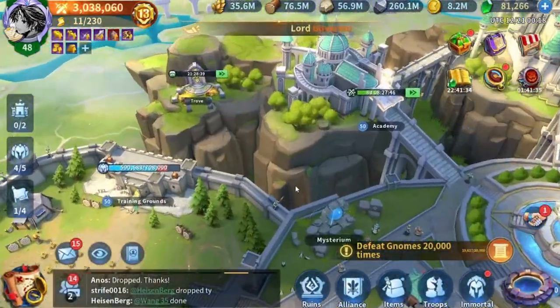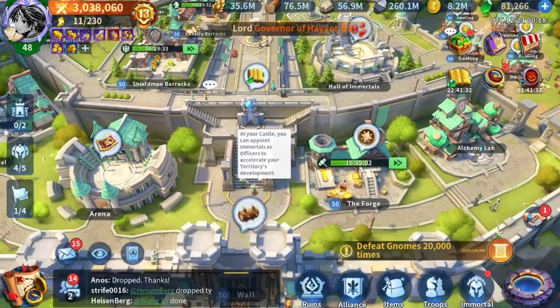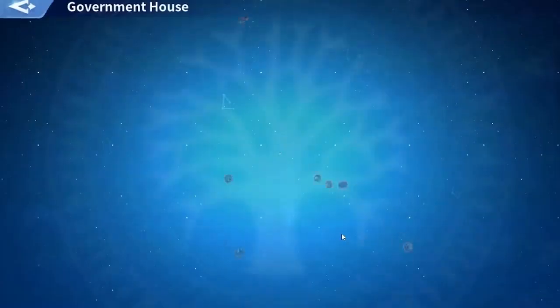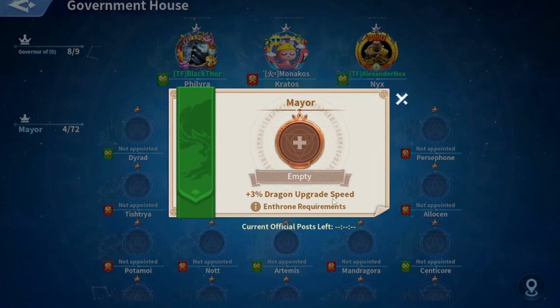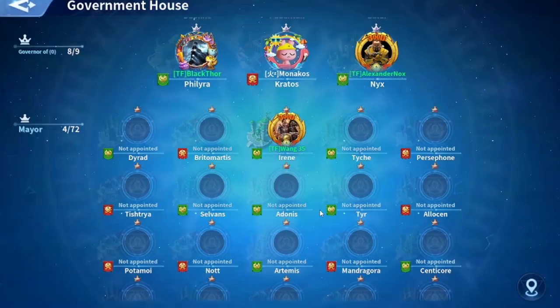Another one is Dragon Stranger, which decreases the gold used for dragon upgrades by 5 percent. One last thing is the Government House — I had the Taichi Mayor, which is a dragon upgrade speed buff of 3 percent. This helps a bit as well when upgrading your dragon.